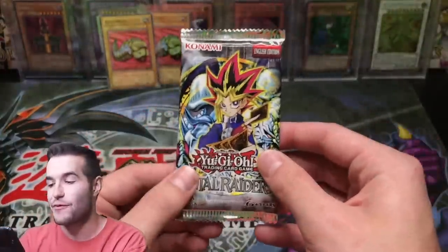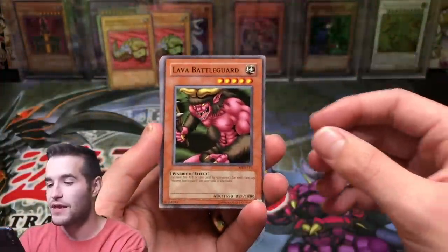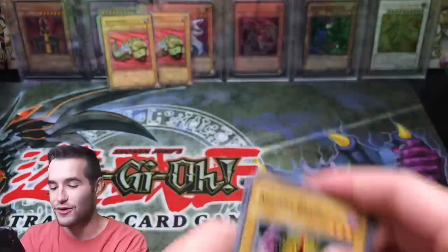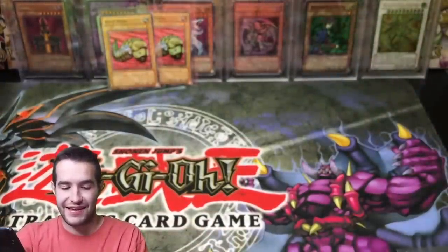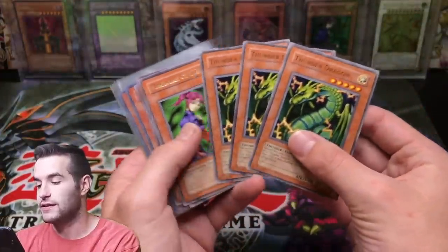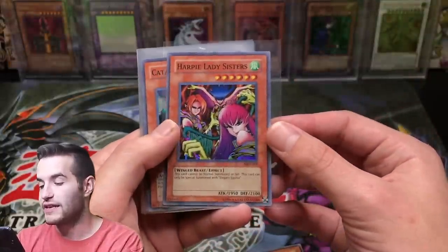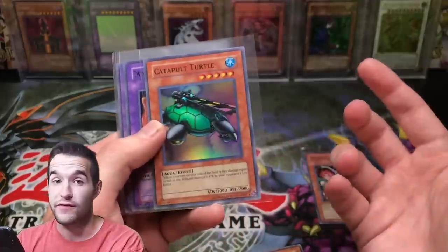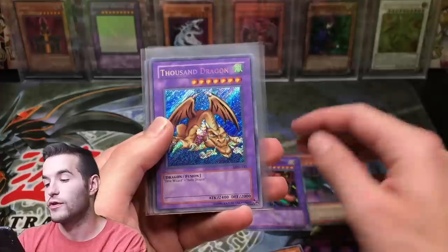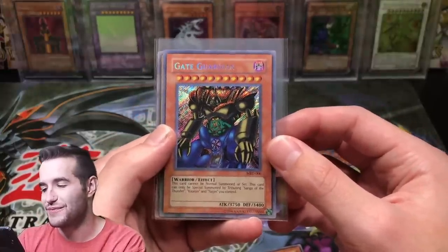Final pack — so far we pulled pretty insanely: double Petite Moth, both Secret Rares, and three Supers. No Ultras though, which is pretty weird since this set has great Ultras. It'd be nice to pull one. Lava Battle Guard, Dream Clown, Guardian of the Labyrinth, and Castle of Dark Illusions. No Ultra Rares out of 24 packs — there's a Thunder Dragon. A little weird, but overall I can't complain. We pulled a playset of Thunder Dragon, Magician of Faith, double Sangan, Harpy Lady Sisters Super Rare, Catapult Turtle Super Rare, Twin-Headed Thunder Dragon Super Rare, Thousand Dragon Secret Rare, Gate Guardian Secret Rare — and the most epic pulls of all: double Petite Moth!